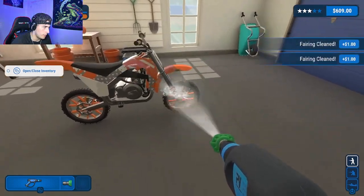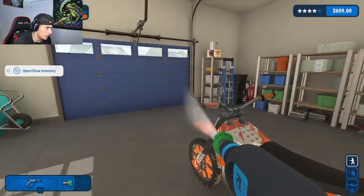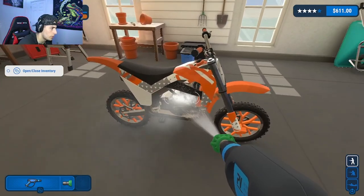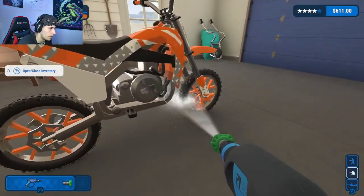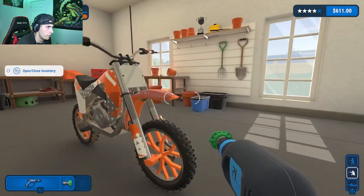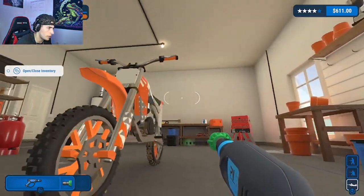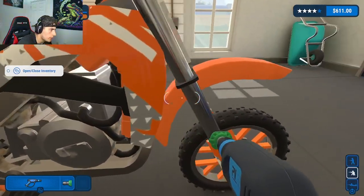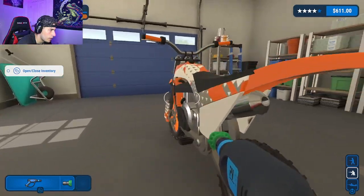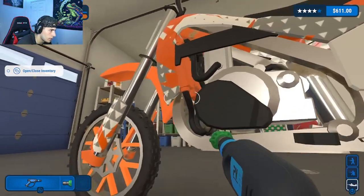Boom boom boom, get these handlebars cleaned up. Switch, get these done — there we go. Come back over here, get those cleaned up. Boom, handlebars clean. What else am I missing? There's some dirt here. Might have to crouch down to get all the rest of this stuff. Almost done — front fender is still extremely dirty. There we go. Where else? This front fender is dirty. Right in here, can I angle my way in here? Can I get it from this angle?